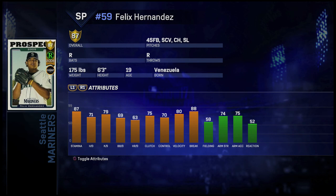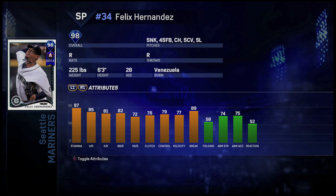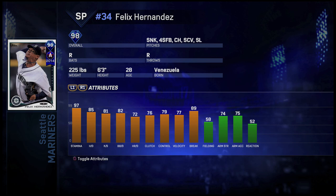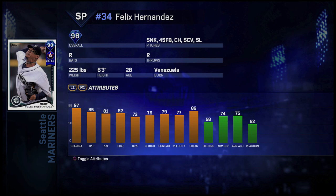Then we got the Diamond Felix Hernandez 98 overall All-Star series from 2014: 97 stamina, 85 hit per nine, 81 K per nine, and 82 walk per nine, with 77 velocity and 89 break. This one has the sinker, fastball, changeup, curveball, and slider. The sinker and fastball both go around 92 to 94, the changeup is at 88 — higher than the other versions — the curveball is around 80, and the slider is around 84. I think King Felix has pretty good movement on his pitches and I've done well with the live series card, so I'm hoping this one does much better. He has good numbers in hit per nine, K per nine, and walk per nine — all above 80 — which are probably the most important stats for a pitcher, making him very useful online. I'm excited to get this card; one of my favorite pitchers.